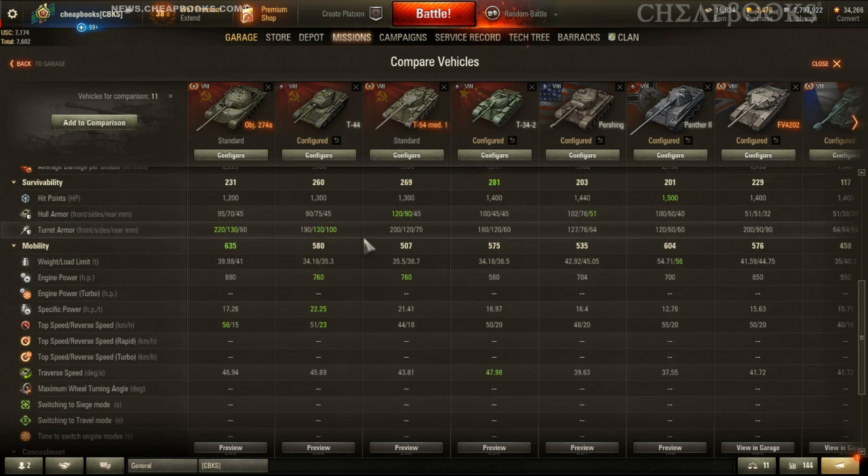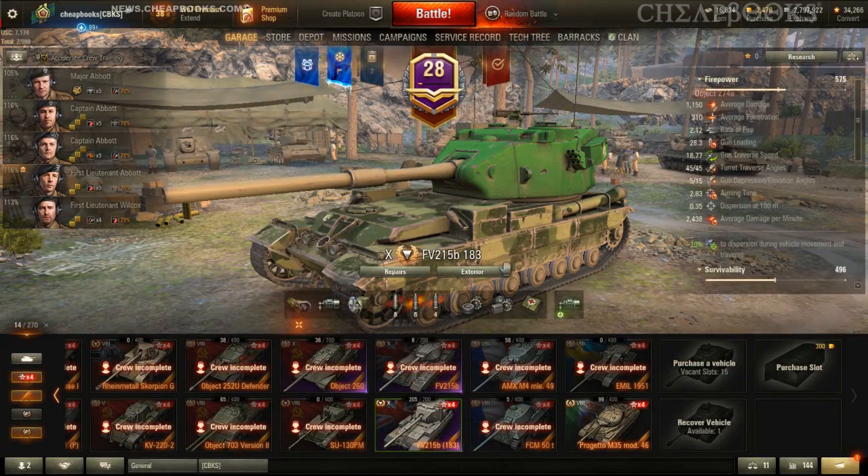That means the Object 274A is probably going to be one of the best tier 8 medium tanks.